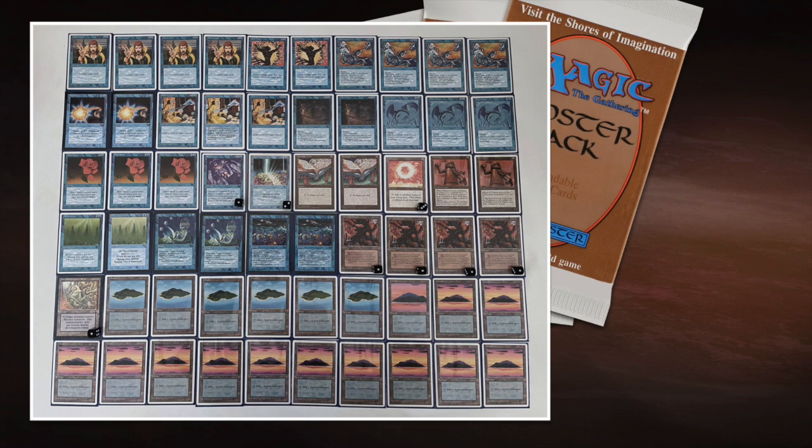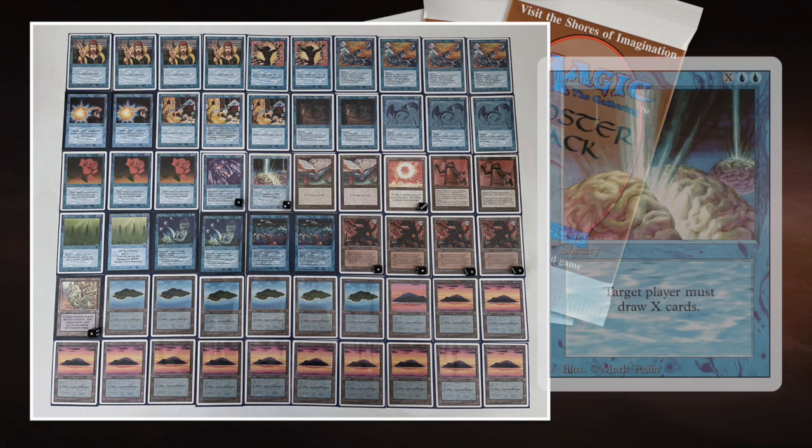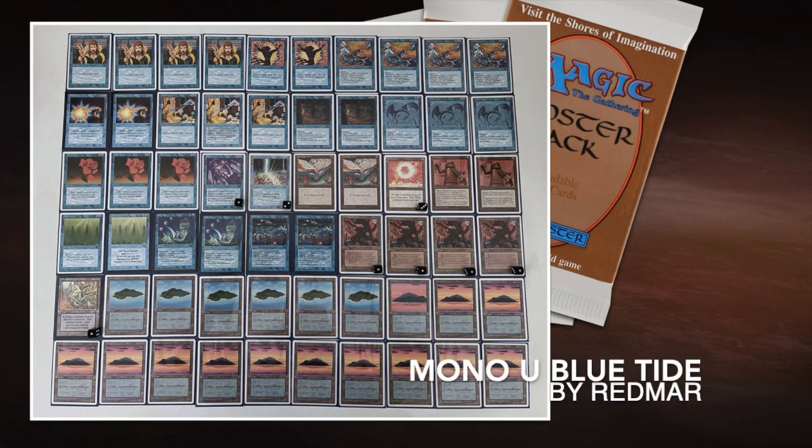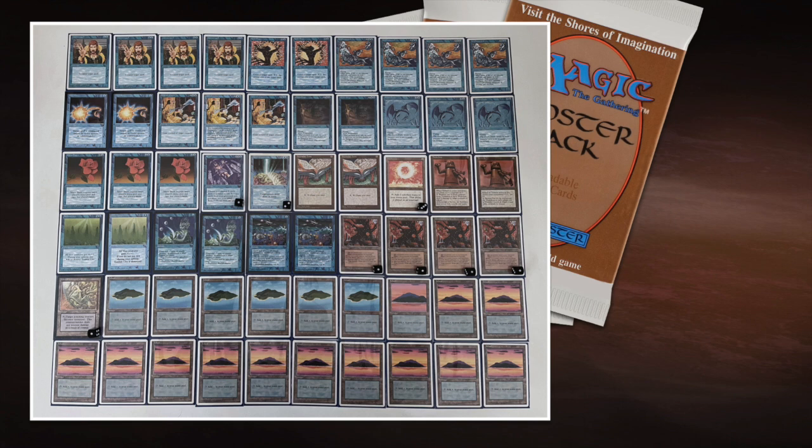One last thing to note: I love the combination of High Tide and Braingeyser — that gives you the ability to draw a lot of cards later in the game. Anyway, this is the deck of my opponent. We've seen my deck. That means we're ready — let's go to the match.